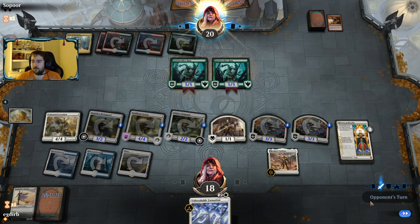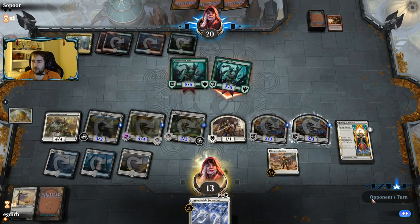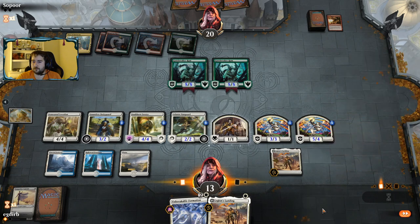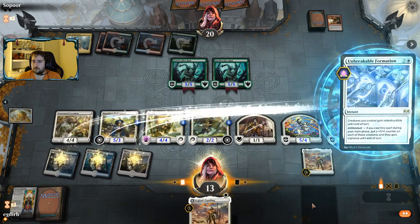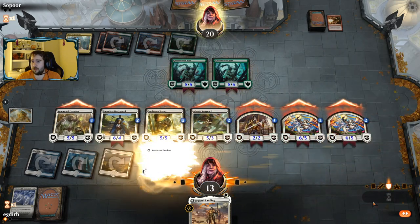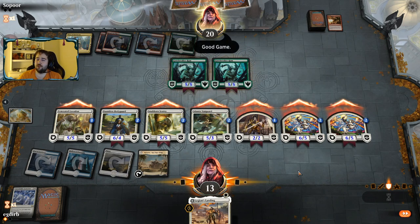They don't have it, so it should be fairly insane for us. We get to Formation and then just attack for a billion. Even with these Rams, I don't think our opponent can do anything. This is why Unbreakable Formation can just be absurd. This might just be lethal — yeah, this is just lethal by actually a reasonable margin too.